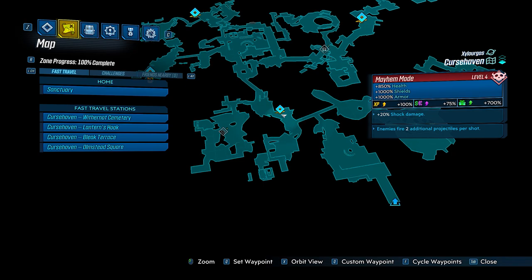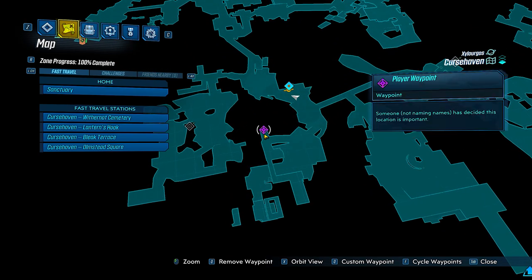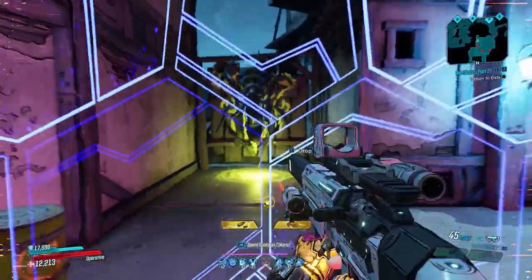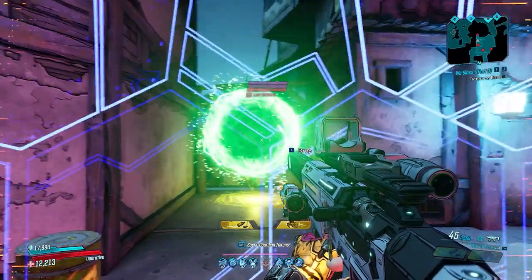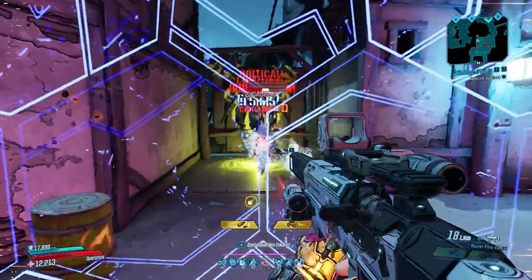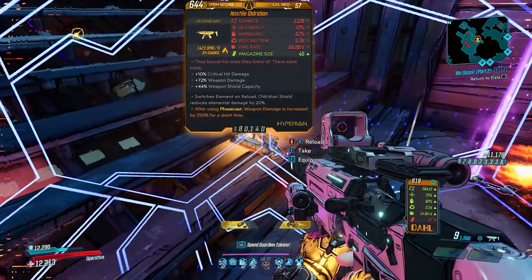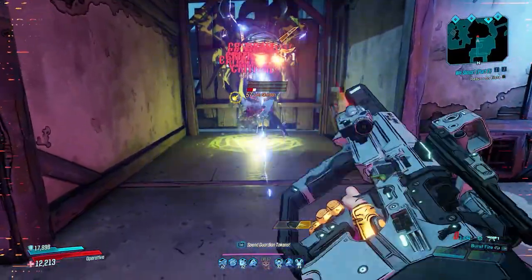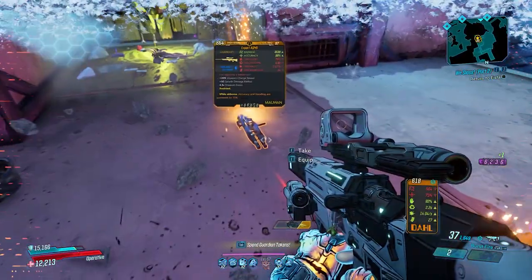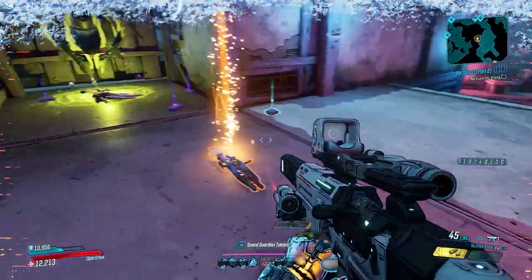The first floating portal is in Cursehaven, east of the cemetery waypoint, somewhere in the middle of a staircase right next to a wall. This portal will spawn either weapons - giving you a chance at a legendary right away - or a loot screwtary, which acts like a loot thing and has a high chance to drop a legendary. Just make sure you're not shooting it before it exits the portal, or your legendary might get stuck behind the wall.